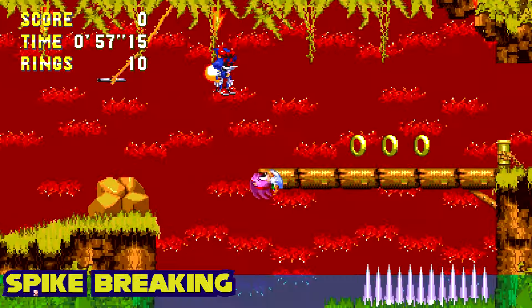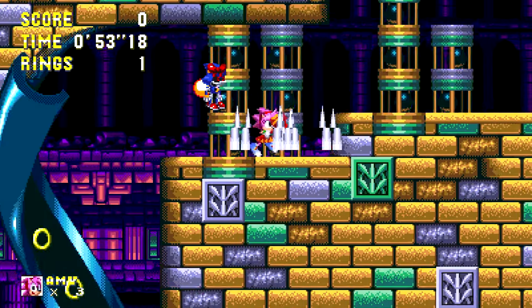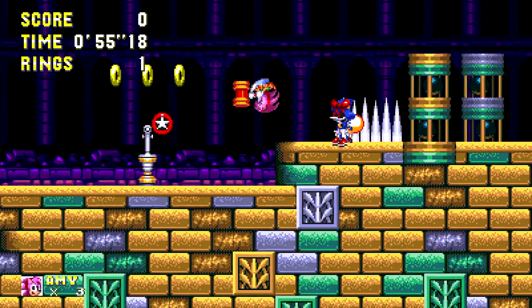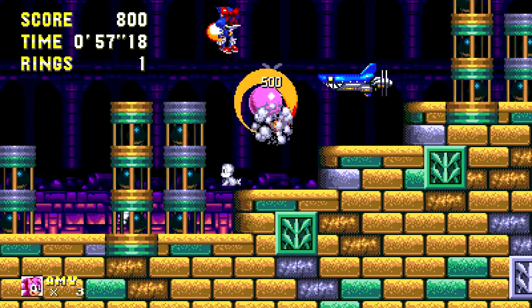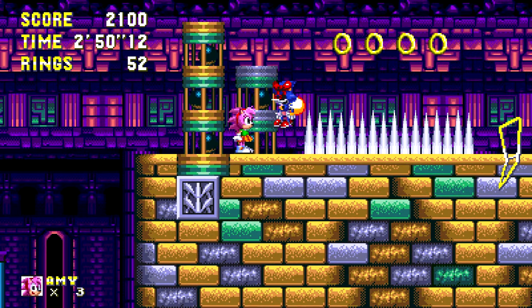Spikes can be troublesome sometimes, but fear not! In the fun and experiments options, you can toggle spike breaking for specific abilities, to smash through those pesky spikes with a quick swing of the hammer. Now those spikes will never see you coming — well, at least most of them.